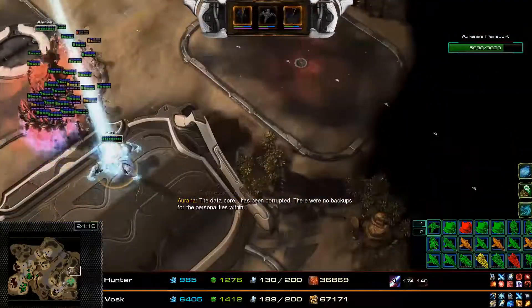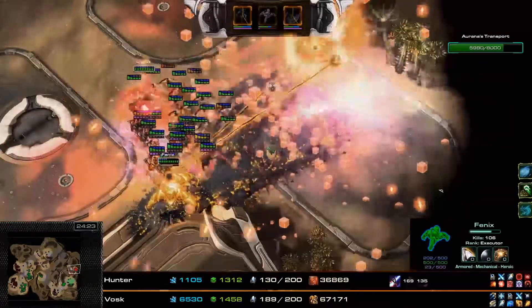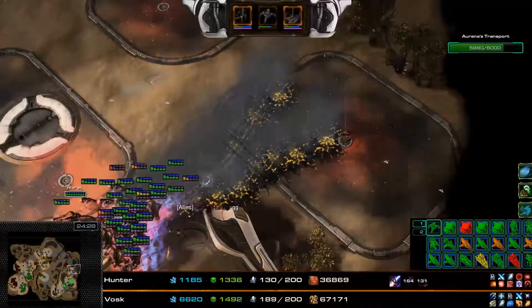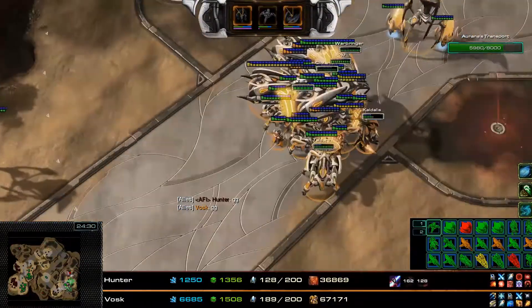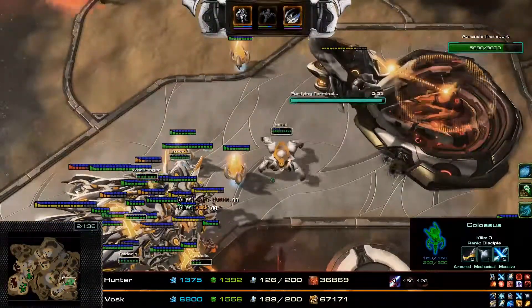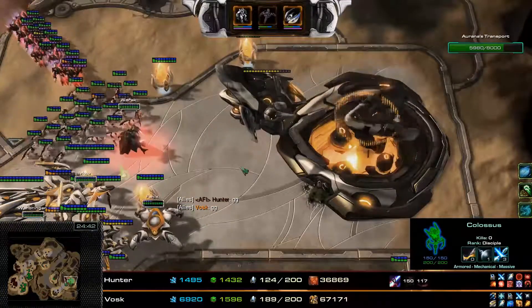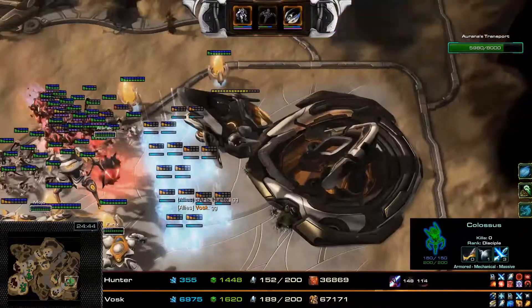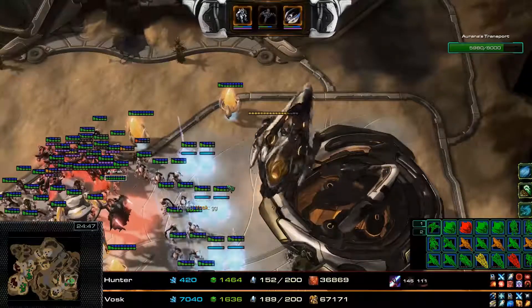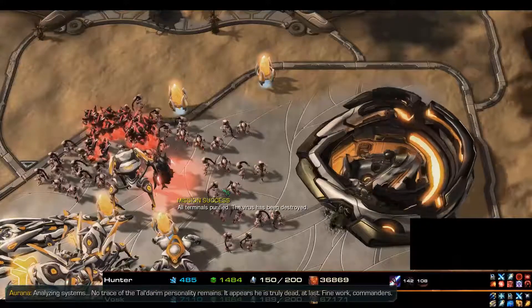The ascendants have grown up and just instantly one-shot that attack wave — this is the power of Alrak's ascendants. GG's on both sides because that was the last attack wave of the mission. The transport has a few scratches on the hull but has been saved, all its security terminals have been purified, and that is GG.